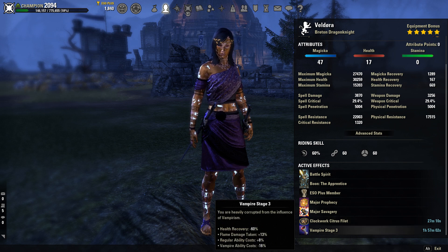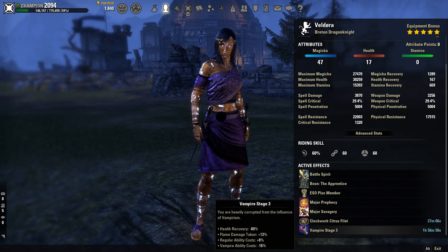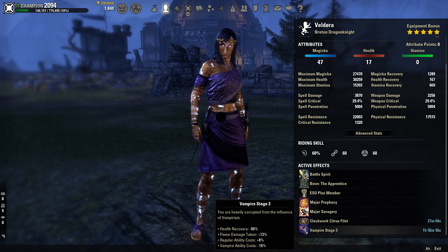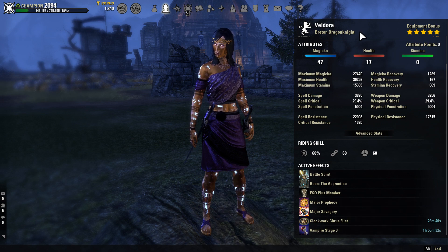We're also going to be vampire stage 3 because I feel like every single PvP build should be vamp stage 3 right now — it is absolutely broken. It's basically built-in Pariah, so you really don't need to build tanky at all. There's no reason not to run it.